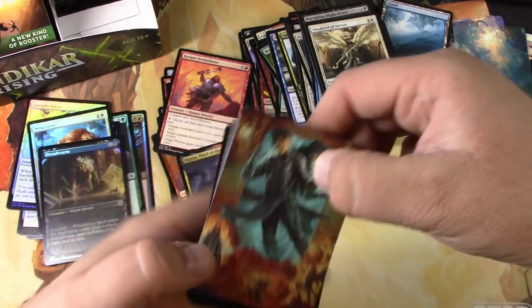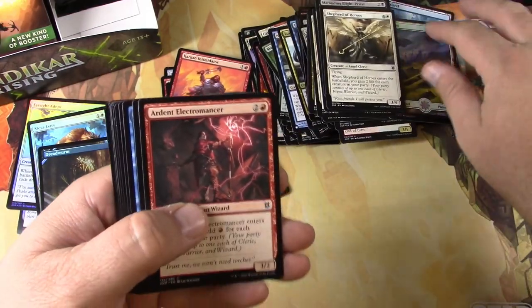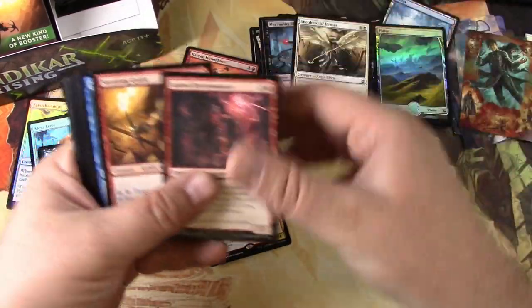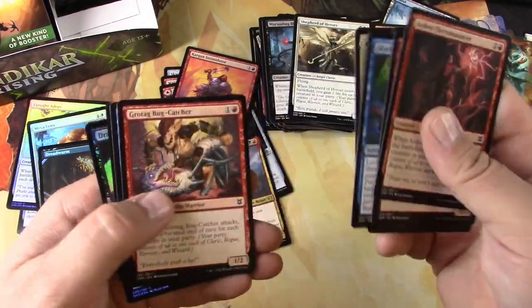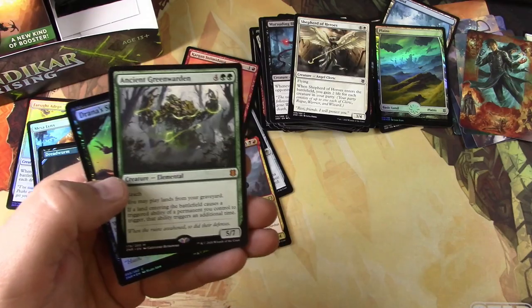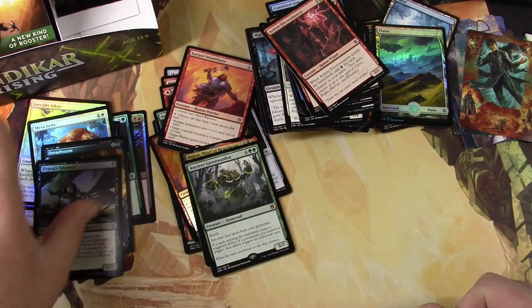Got a Gabo, there's Jace. Foil Plains — whoops, running out of room here. Journey into Oblivion — I don't know if I like the art on that. Ancient Green Warden — there we go, that's the mythic I was looking for for sure. And Silencer.